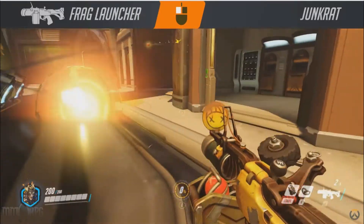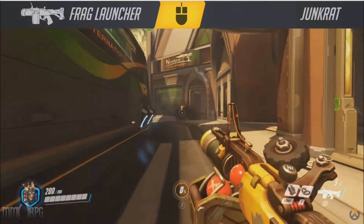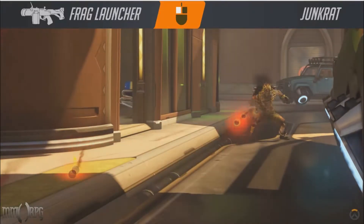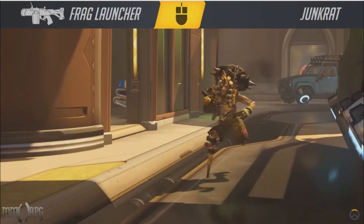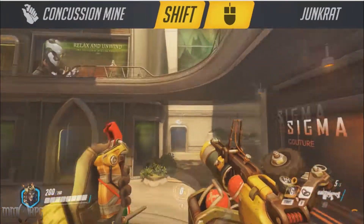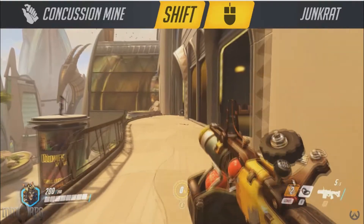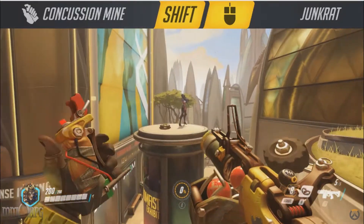First off is Junkrat. Junkrat excels at area denial by using his frag grenade launcher to sow chaos through the enemy team's ranks. It's incredibly hard to make a coordinated push while trying to weave around Junkrat's bouncy bombs. Keep in mind that bombs fired by the frag launcher will explode on their third bounce, so take advantage of those extra bounces to hit things outside of your line of sight. The indirect fire of Junkrat's bombs makes them particularly great for taking out sieged-up Bastions without taking return fire.